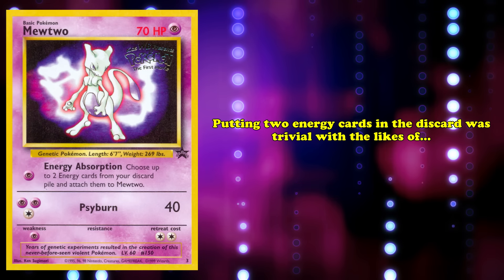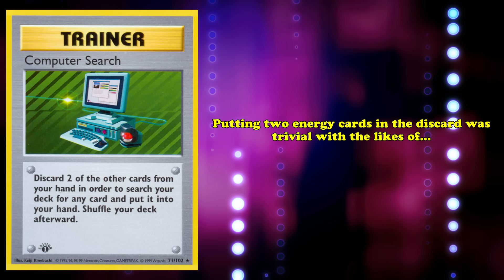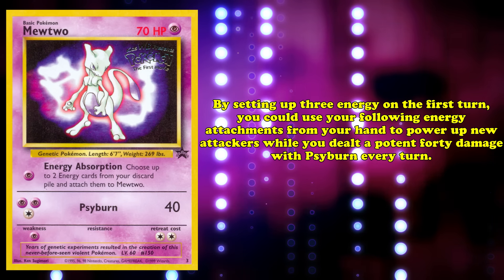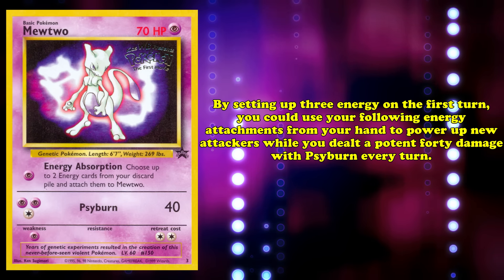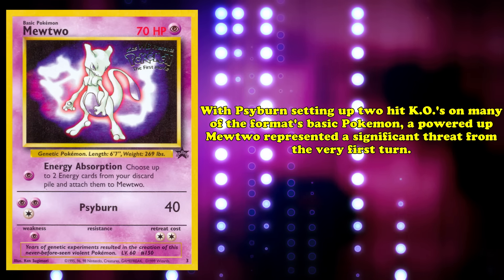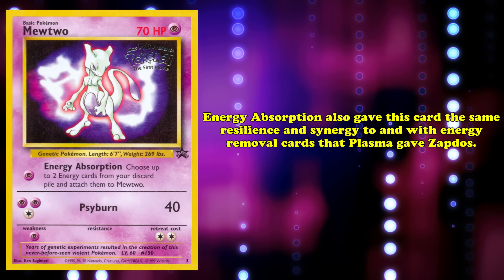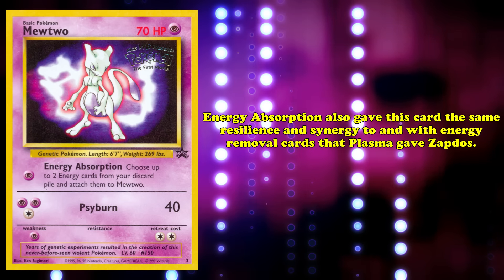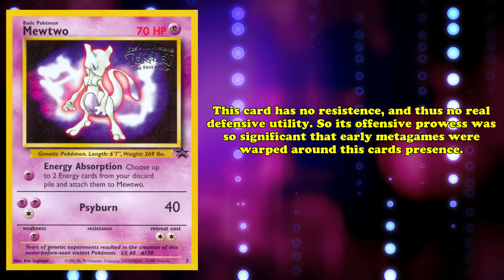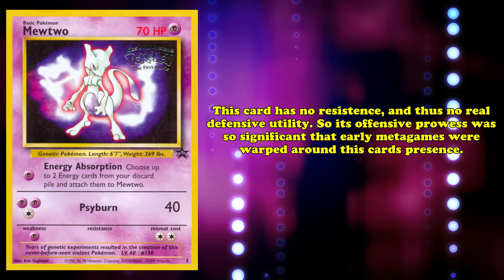Putting two energy cards into the discard pile was trivial with Computer Search, which discards multiple energies while searching any card from your deck. By setting up three energies on your first turn, you could use your following energy attachments to power up new attackers while dealing a potent 40 damage with Psyburn every turn. With Psyburn setting up two-hit KOs on many basic Pokémon, a powered-up Mewtwo represented a significant threat from the very first turn. Energy Absorption also gave Mewtwo the same resilience and synergy with energy removal cards that Plasma gave Zapdos. Its offensive prowess was so significant that early metagames were warped around Mewtwo's presence.